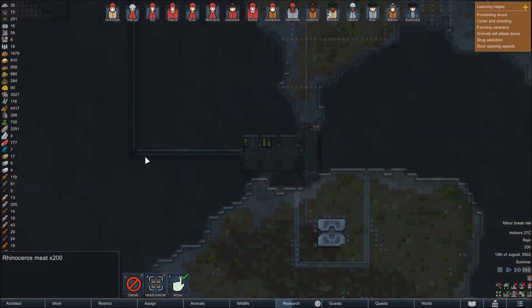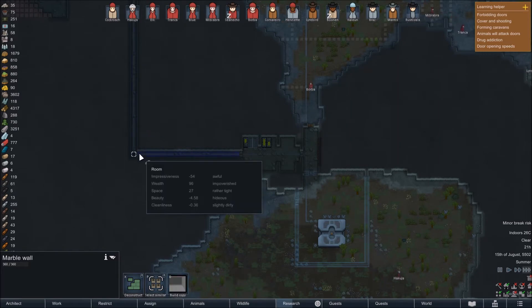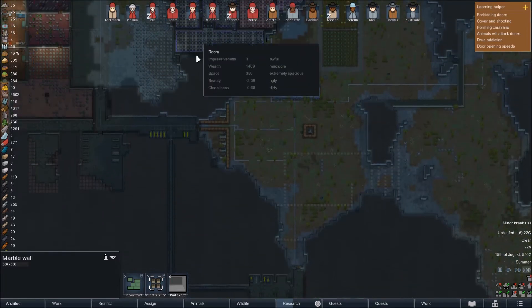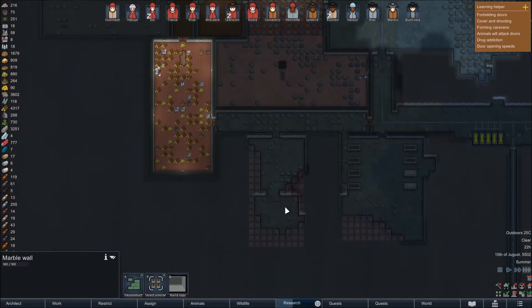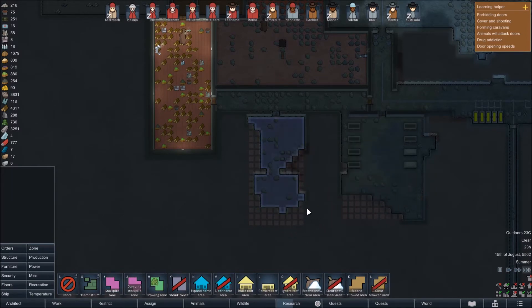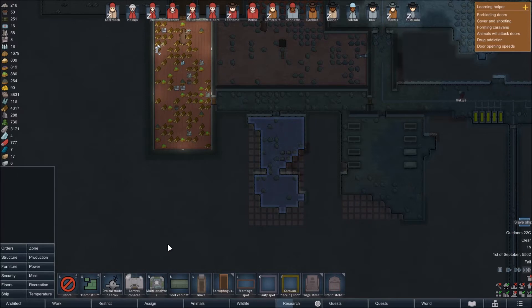This bit of wall has been built, okay. So now we can do build-copy in both of those areas. That should probably be fine — we haven't got to do the whole thing, but the more the better. We want to put a zone down here and start moving some of the silver. We're going to expand this, don't get me wrong.